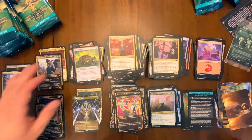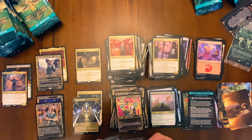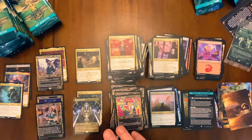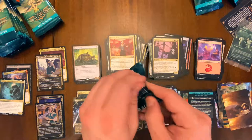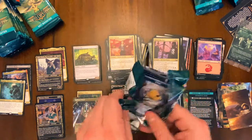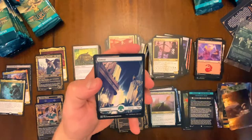And we got another promo — this has got to be secret lair. What does this guy do? Nightfall Alchemist: sacrifice an artifact, deal one damage to any target, goad that creature. We'll put those in the list pile — I don't know if these count as list cards or not but we've got two of them now.